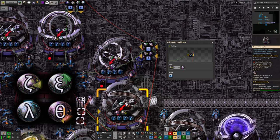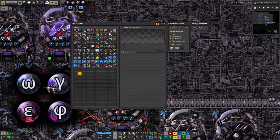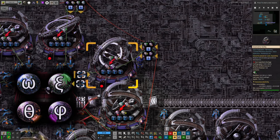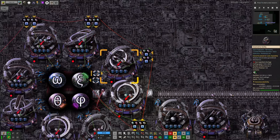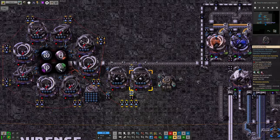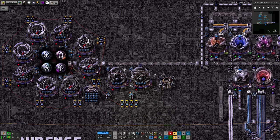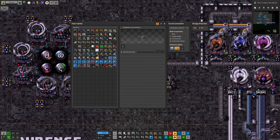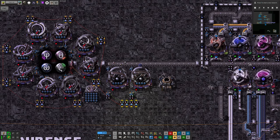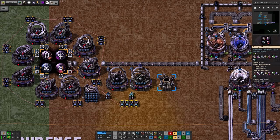If we have more of the input type than the output type, then by running the recipe we can get closer to balance. An inserter watching for S greater than 2 will pass arcospheres into this machine, it will run, fold them, and we'll get slightly closer to balance. The same is true for all seven other folding machines around here. For the two inversion recipes, we watch all four signal values, running them if the imbalance exceeds 4 in either direction. The processed arcospheres are then dropped back onto the belt and returned to the warehouse.